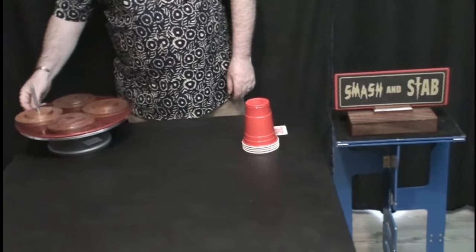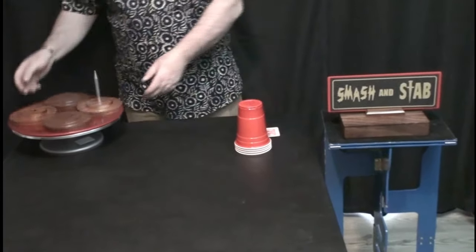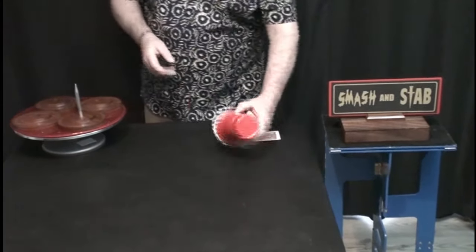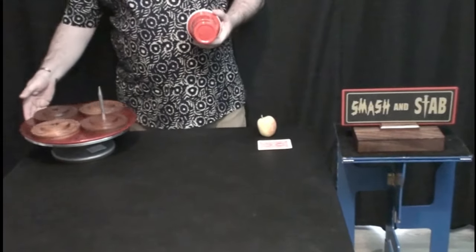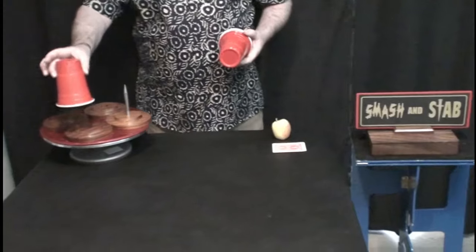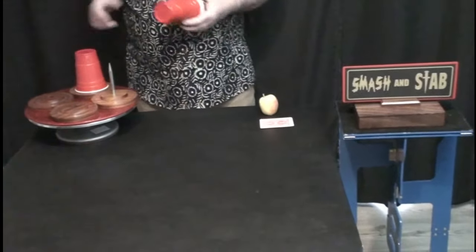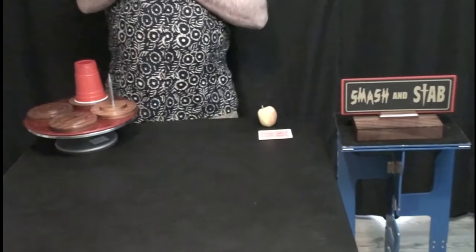What I'm going to do is set it rotating like that and you can see the spike is easy to follow. So we're going to cover up the various spaces. I'll take the first one — front, back, left or right? Back. Back is that one. Front, back, left or right? Right.